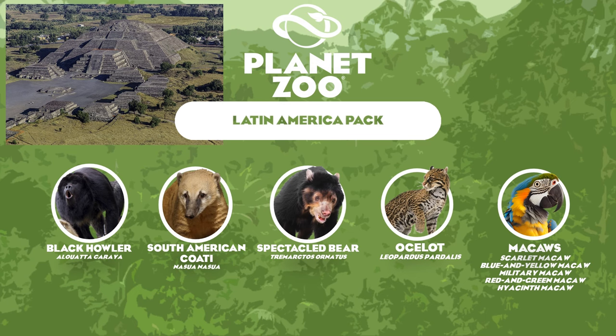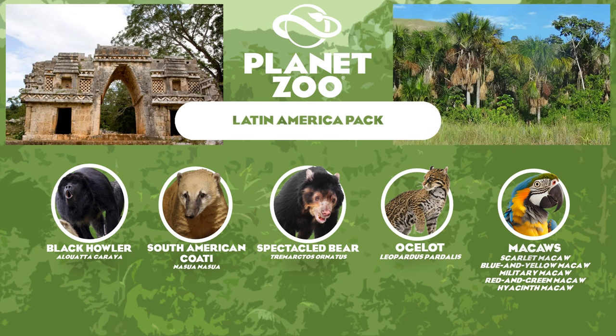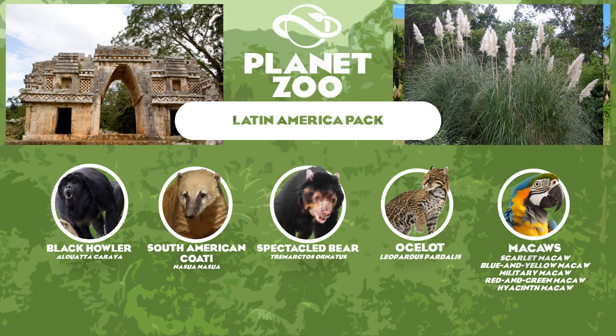For the scenery, we have Aztec and Mayan inspired architecture. With Frontier's work on the tropical pack and its architecture, I would love to see what Frontier would do with Mayan and Aztec inspired pieces. In terms of plants, we have the Moriche Palm of the Cerrado and the Pampas Grass — two of many potential plant species from this region that I would love to see in the game.